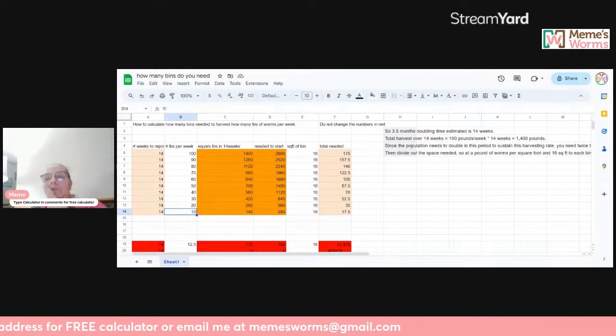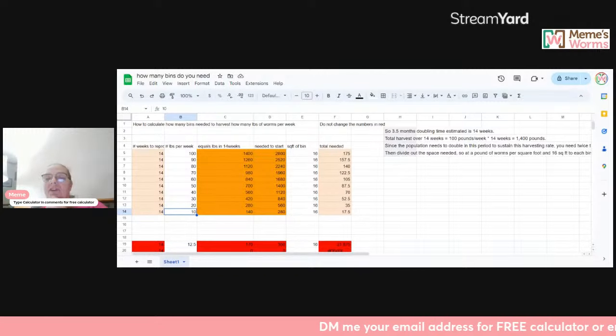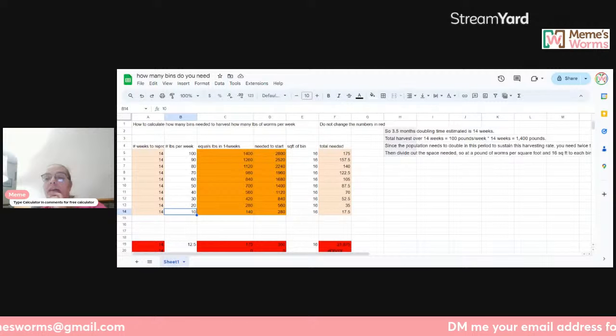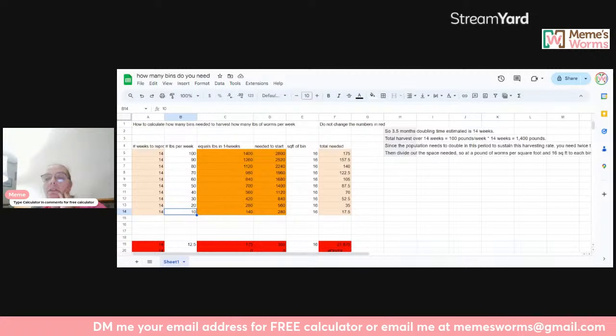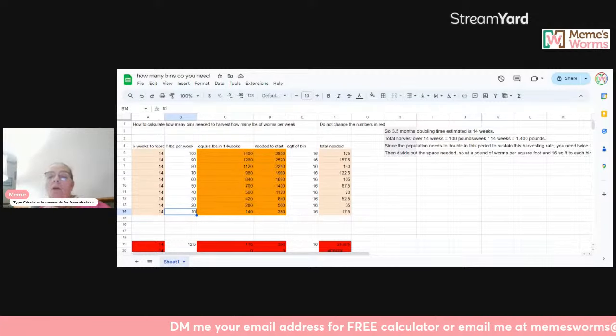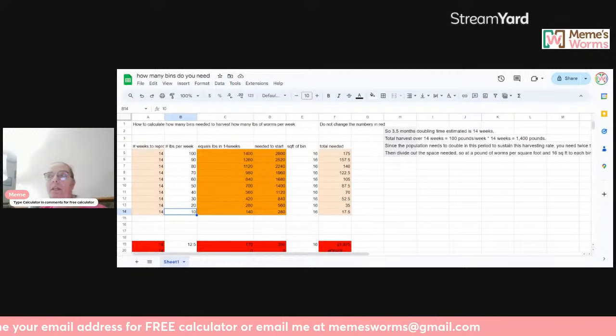Ryan, you're in Sioux Falls — up there where it's cold, what's your temperature like today? Great — you've bought a lot of worms from us, so how was your experience? Andrew says he's running about 12 three-and-a-half gallon buckets, started with about 2,000 worms but has experienced a recent die-off event and has about 750 total at the moment. Andrew, do you know what caused your die-off? Tammy, you want to cultivate European night crawlers — we can help you with that.